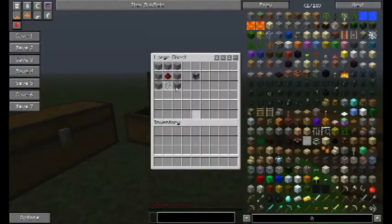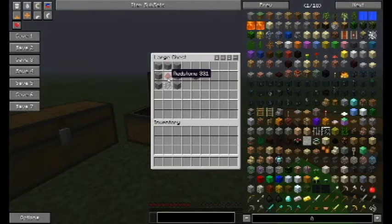Firstly, you're going to have to craft yourself a computer. Take some smooth stone, shape it like some planks, put a glass pane on the bottom and a redstone in the middle. Somehow, through the magic of Minecraft, that creates you a computer.